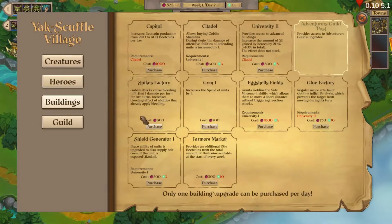Okay, let's check here. So government attacks cause bleeding, inflicting one damage per turn for two turns, and increases the bleeding effect of abilities that already apply bleeding. So that could be good. This one gives us more range for the guys as well. I think we're gonna try this though - let's go spike factory.